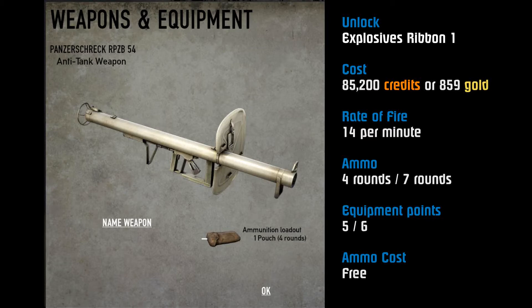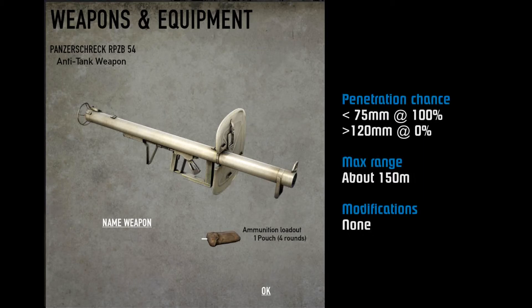I don't know that I'd go so far as to take the full seven rounds. The ammo cost is free — you don't have to pay for your shots, which is very nice. The weapon has a 100% chance of penetrating armor of 75 millimeters and smaller. For anything 120 millimeters and larger there's a zero percent chance — it's just going to bounce. Between 75 and 120 millimeters it drops off from 100 down to zero.